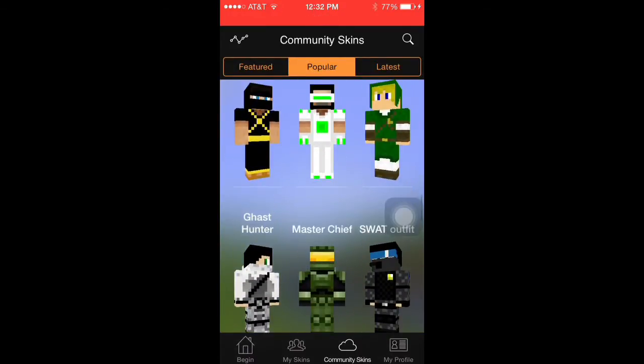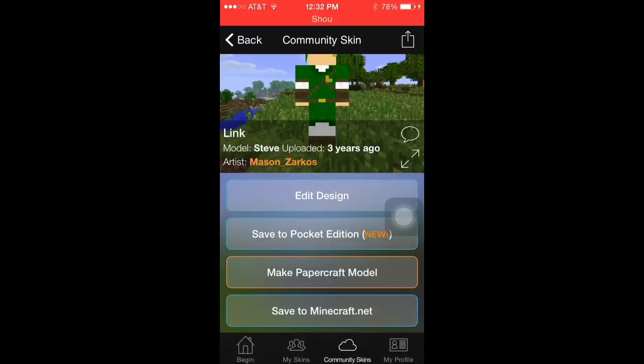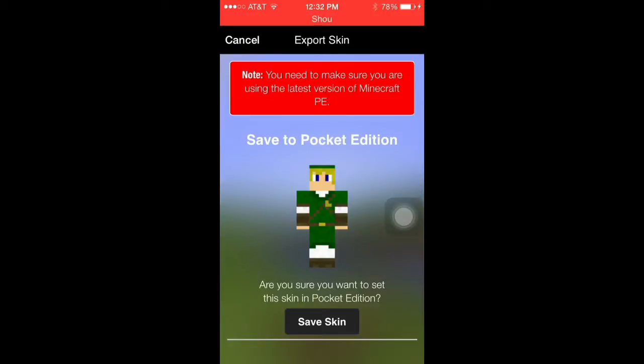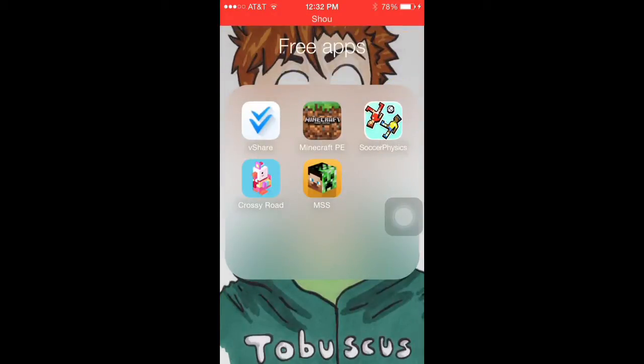Let's say I want Link — you would click 'Save to Pocket Edition' at the bottom. After you click that, it's going to show 'Save Skin' under it. You click 'Save Skin' and it'll show you some directions below, but you don't really need to go over that because I'm going to be showing you what to do after that.